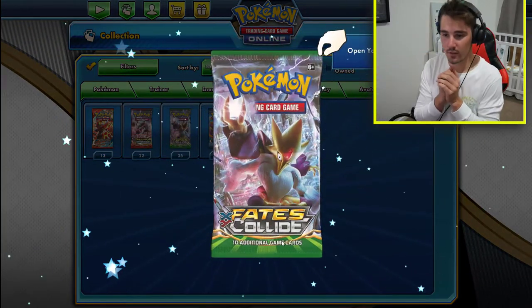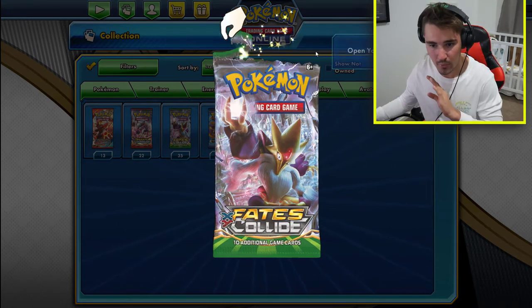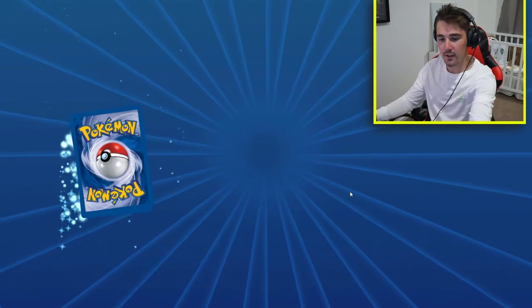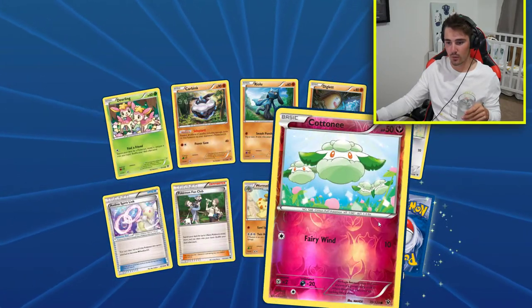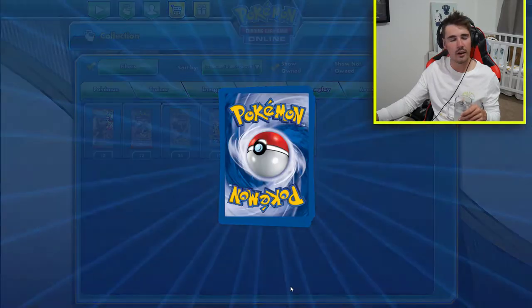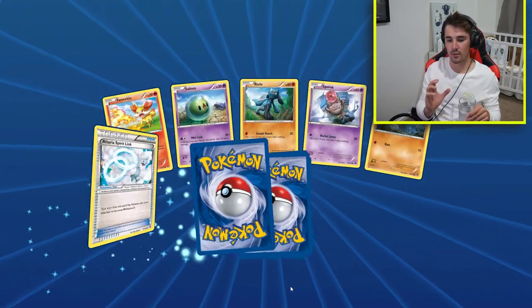We are going for Umbreons - Umbreons are our goal. We have 36 packs to open. Let's get into this. I'm going to kick up my feet, take a drink. It is currently 7:25 at night. This is the first pack. These are all new cards, or most of them. And we have Karpink to start off. I have a feeling that we are going to get a lot of Karpinks.